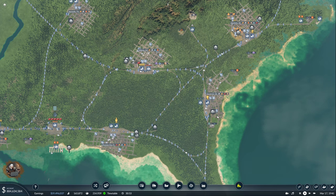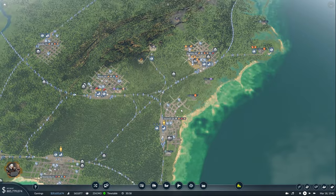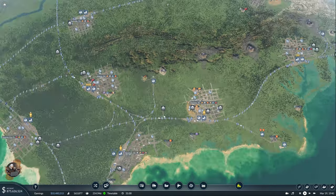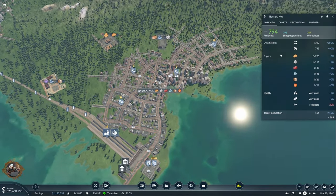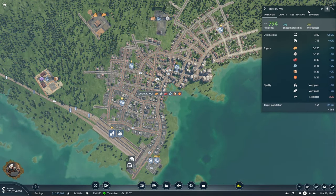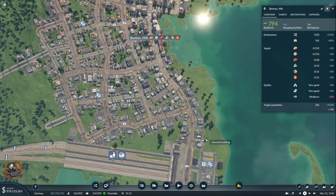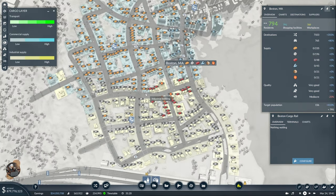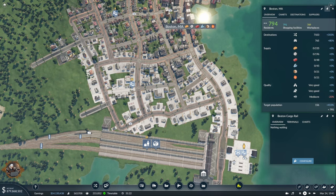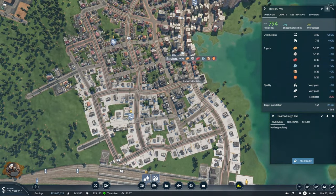I found out we have at least 512 demand for construction materials - it's insane! Boston has grown and has 50 demand. New York has 90 - that's a lot. The question is where is the supply going to come from.